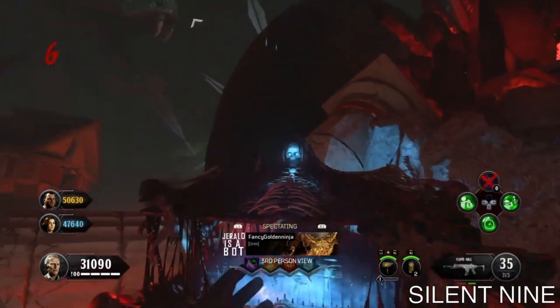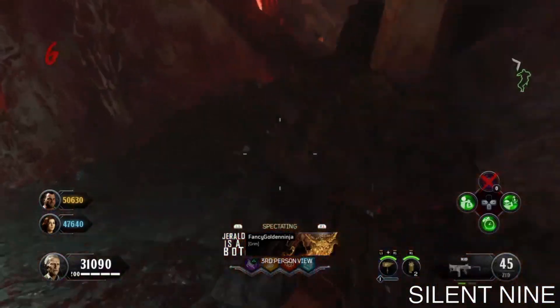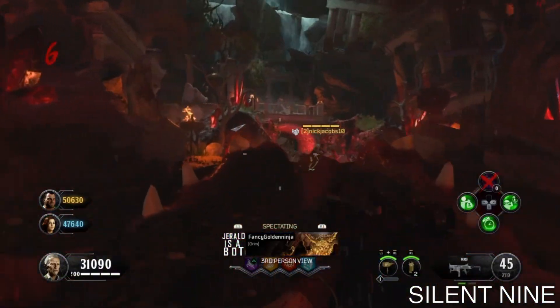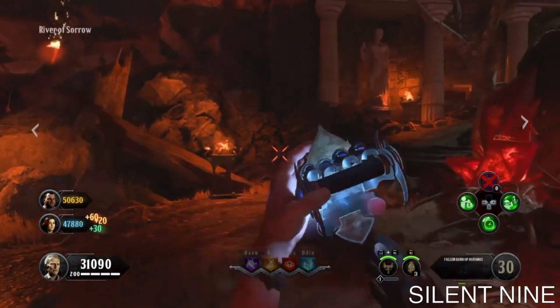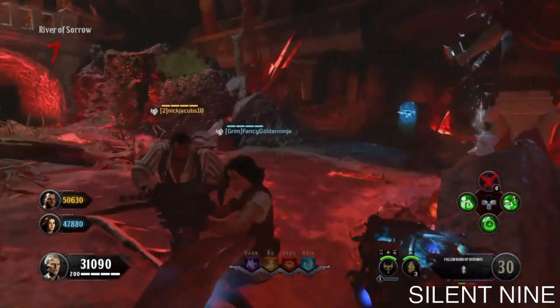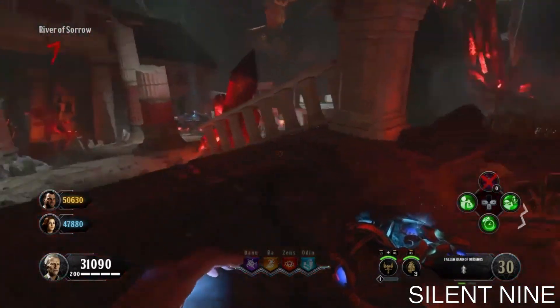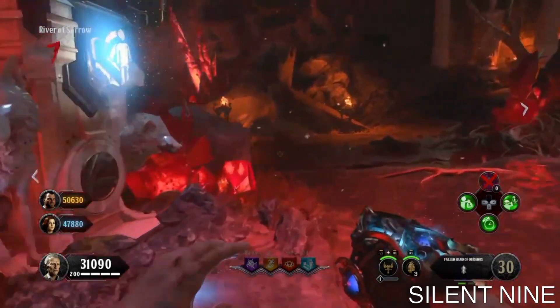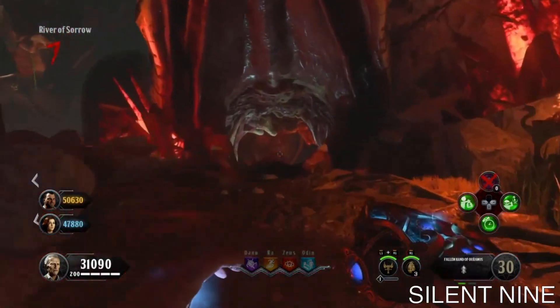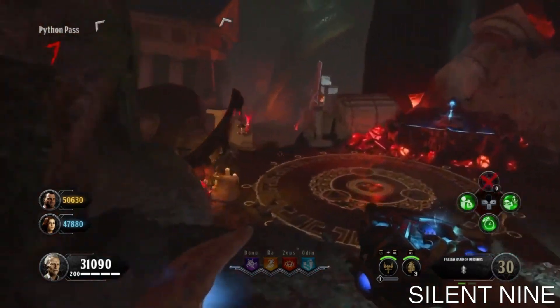Have your friends end the wave so you spawn back in. Keep in mind that wherever the most players are is where you're going to spawn. So for example, if the most people are in spawn, you'll spawn there. But if the most people are in the River of Sorrows, that's where you'll spawn. I recommend going to the River of Sorrows with this glitch, and you'll see why later.